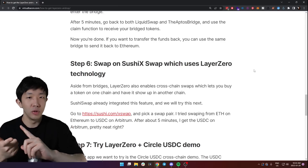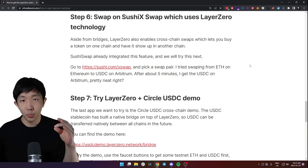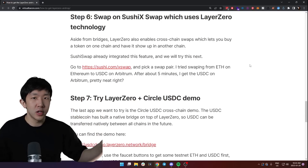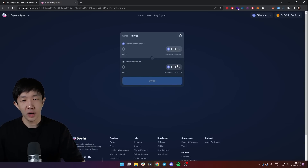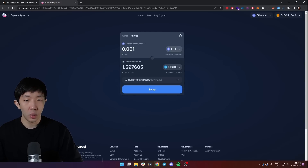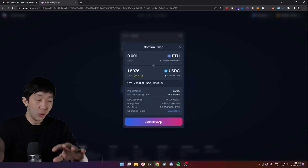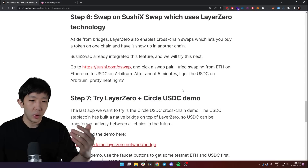Step six is to swap on SushiSwap X Swap, which uses Layer Zero technology. Aside from bridging assets, Layer Zero also enables cross-chain swaps — letting you buy tokens on one chain and have them show up automatically on another chain. Go to sushi.com X Swap, then pick any trading pair. For example, swap Ethereum for USDC on Ethereum mainnet but have it show up on Arbitrum. After about four minutes, the USDC won't appear on Ethereum — it will automatically show up in your Arbitrum wallet. This is really cool and I'd highly suggest everyone try it.